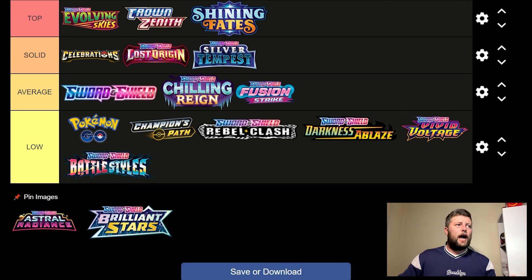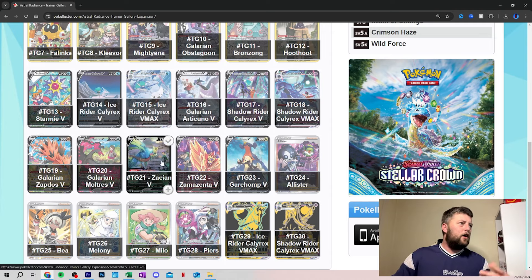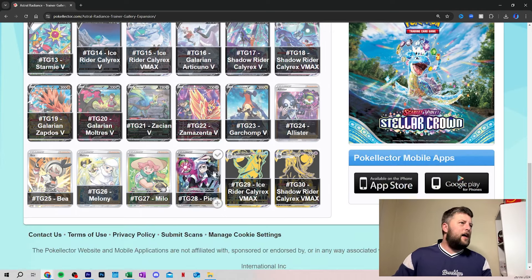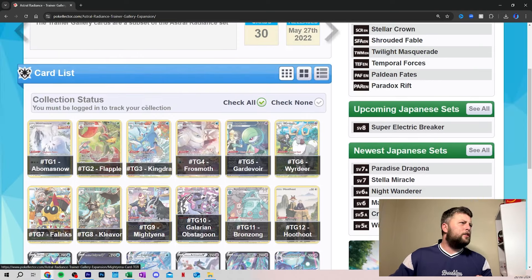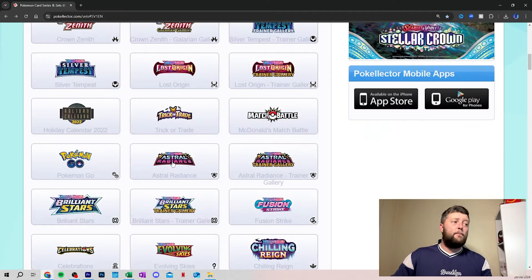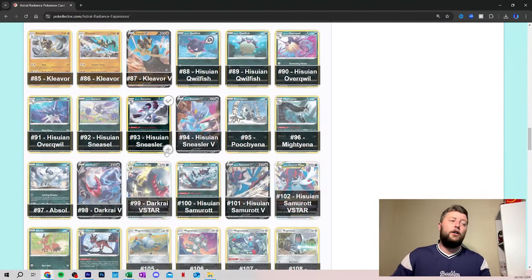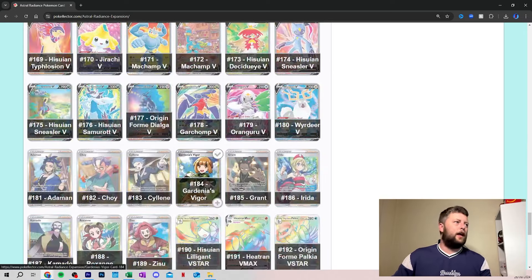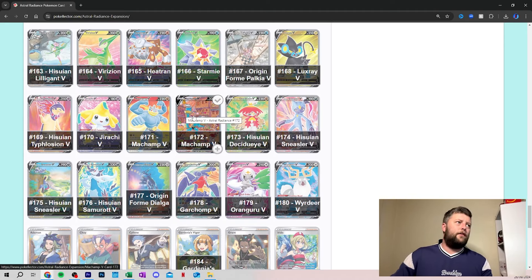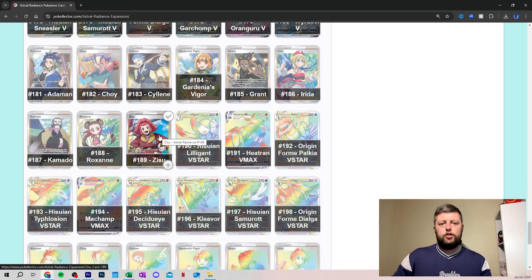Another one is Astral Radiance, which also had a lovely trainer gallery. Again, the Galarian birds are there. We've obviously got Zacian and Zamazenta, and then their other key card would be Calyrex. These were kind of prime collecting-comeback days for me — I didn't necessarily get crazy amounts of them. I think my first booster box back was Silver Tempest, so that was when I was really starting to get back in it. But even so, you've still got great cards here — one of the fan favorites being Machamp carrying plates, then Palkia and Dialga in origin form as well. So there is more substance to these sets.